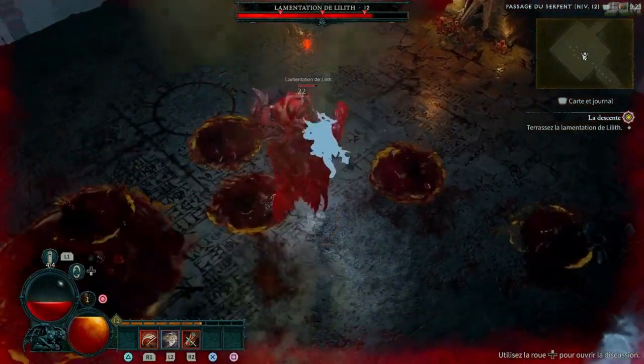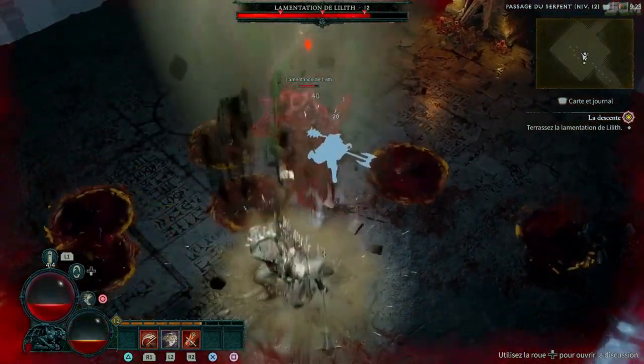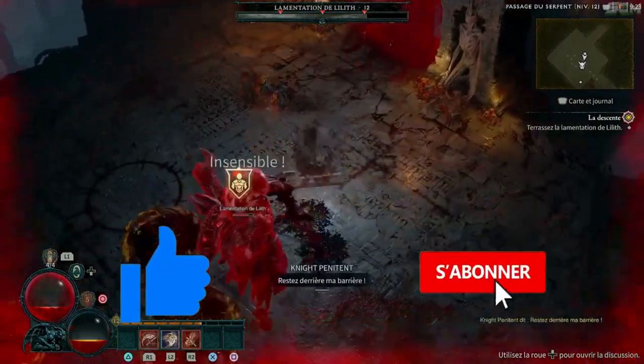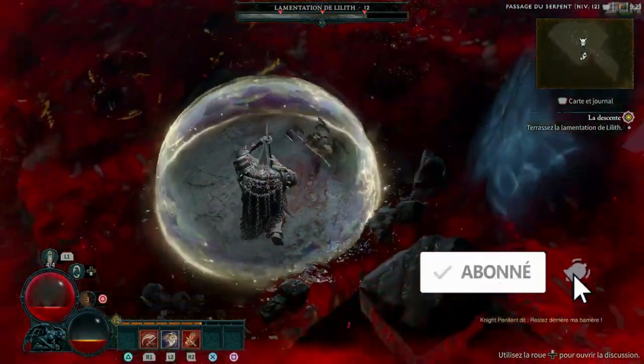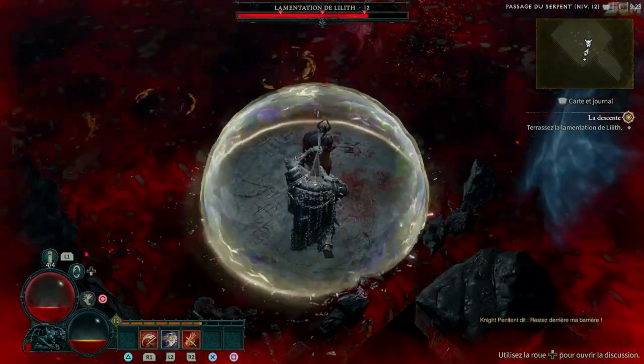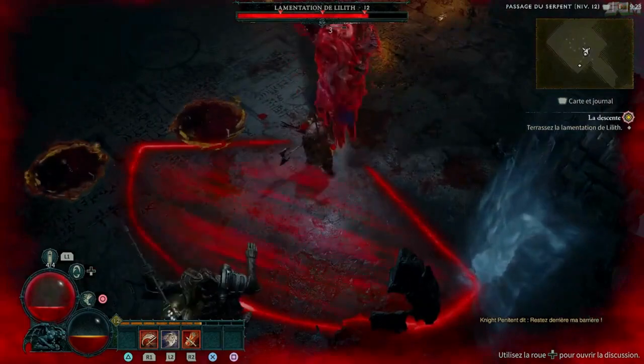The Diablo 4 Twitter account has released a GIF flashing through various mounts that players can look forward to obtaining. While the images pass by quickly, some sharp screen capping reveals various unique designs, including a pale Necromancer-inspired mount, a quasi-burning steed, and one that looks very undead and thus very on-brand for Diablo.